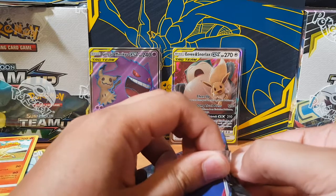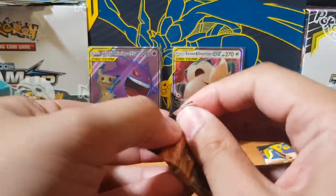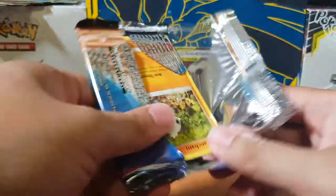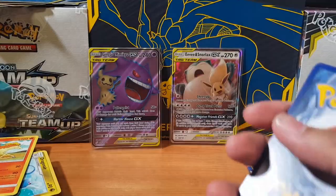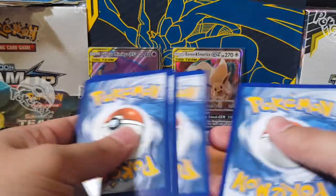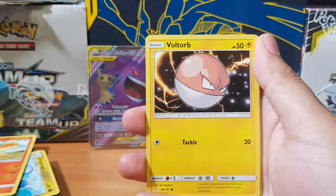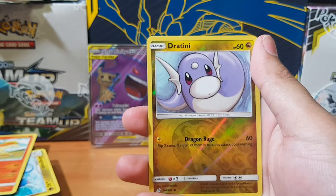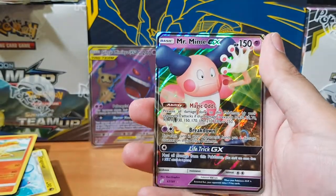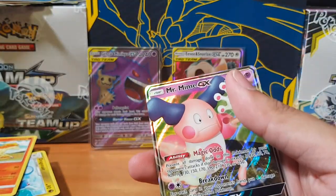Alright, so we got two GXs so far, one being full art. Damn, these packs are really getting on me nerves. I just feel like a weakling. But let's go — it's going to be a good one, I can feel this one. I feel the earth move under my feet. Cards: Voltorb, Klefki, Charmander, Mankey, Dratini. Secret rare, secret rare, let's go. Oh — Mr. Mime GX. Damn it, I've already got this one. But another GX to add to the collection — not too bad.